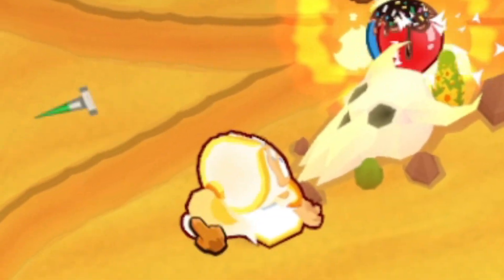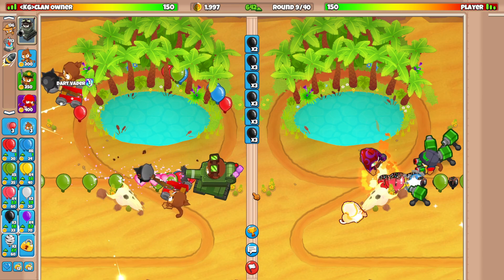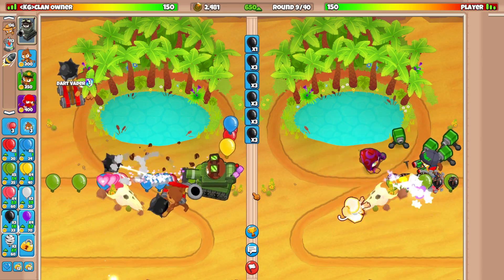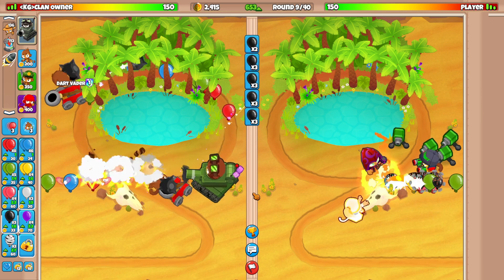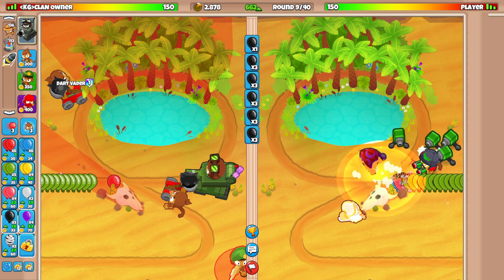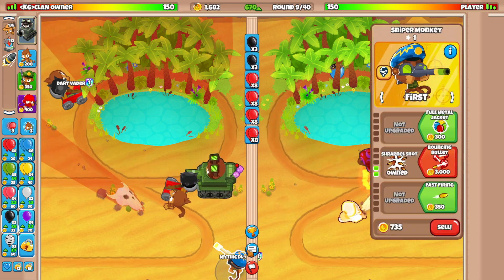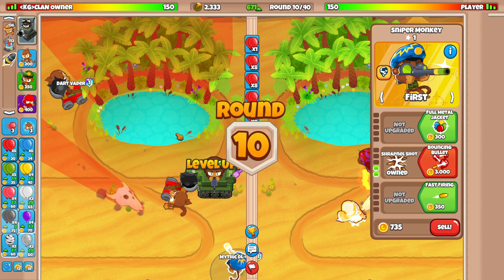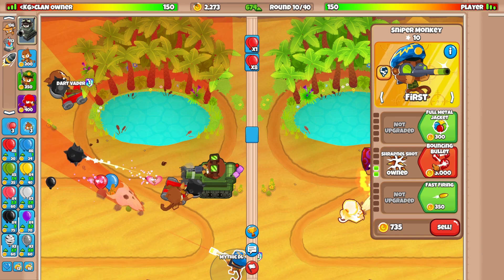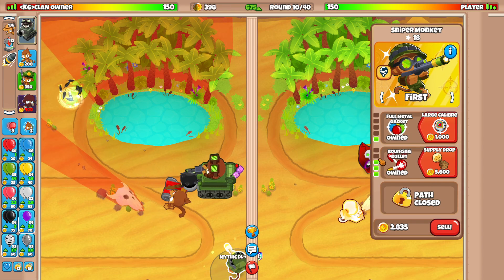Our opponent has the Wizard, and their hero is actually Adora — not Super Monkey. I'm not sure what strategy he's running with Engineer, Wizard, and Adora. I need to get a Sniper Monkey ASAP since we don't want to get rushed. He might send Zebras with Purples on top, so we've got to be really careful.